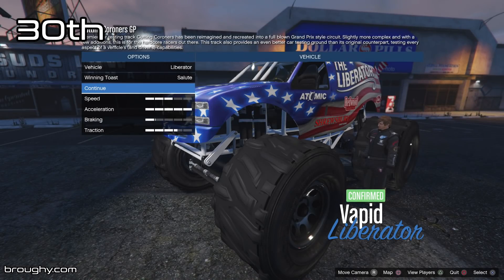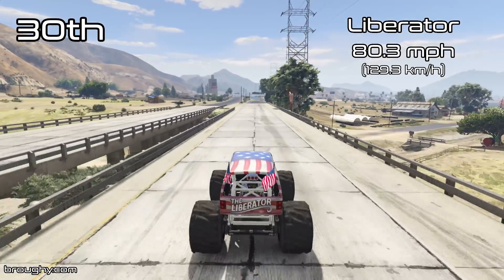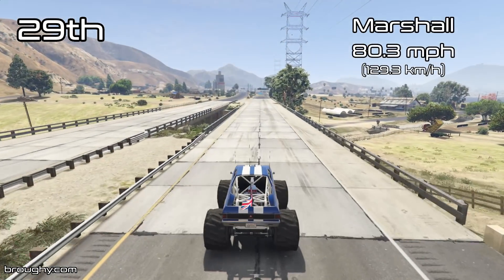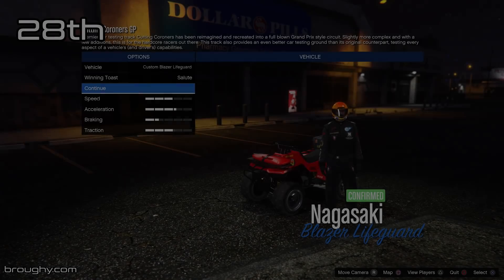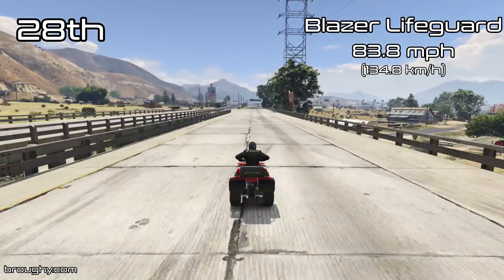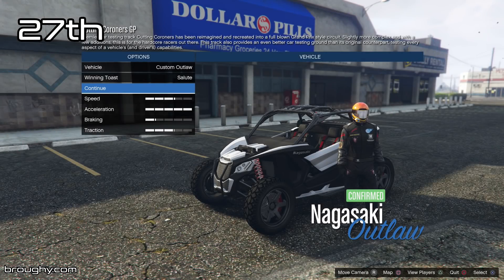But when it comes to using the boost, I'm timing between two checkpoints to get these top speeds accurately. Essentially, the vehicles may boost to say 130mph for a split second and then immediately drop back down to 115. What I'm measuring is the top speed they'll be going over a longer distance — their effective top speed over a long distance when you're using the boost as effectively as you can.